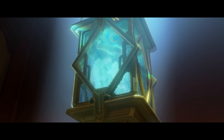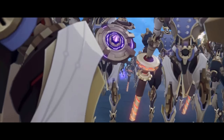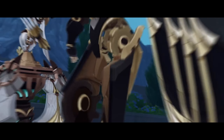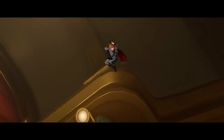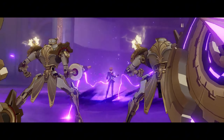4.1 also brought characters Neuvillette and Wriothesley. Neuvillette is absolutely busted — he does so much damage, and he was the first character I actually 36-starred the Abyss with. In my opinion he's one of the best characters in the whole game with a really cheap investment. Wriothesley was our first male catalyst and does an amazing job — he's still a really good character, just not my particular playstyle.